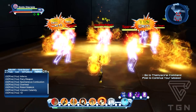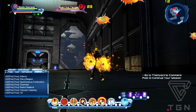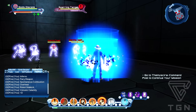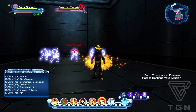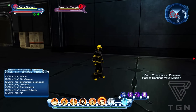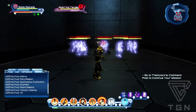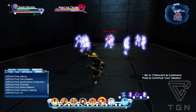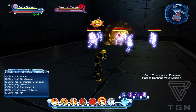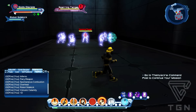I'll show you what each power looks like. Inferno is a damage over time - there's a carpet, and anyone in this carpet is not going to have a good time. Fiery Weapon - remember, that works off Inferno; any enemies that are burning when you strike them with Fiery Weapon active will take the extra damage. Spontaneous Combustion is your burst damage. Overheat is your second damage over time. And there's Robot Sidekick.